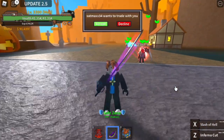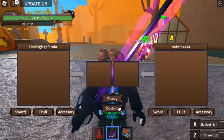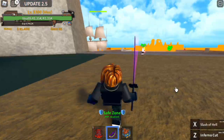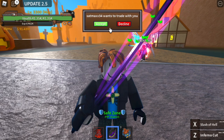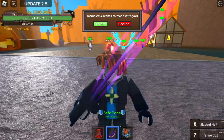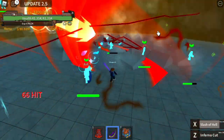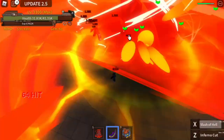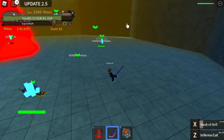If you want to get candies fast, just do Sea Beasts and server hop. There is also an item in the shop where you can summon Sea Beasts, but it costs 275 Robux. So again guys, just do server hop Sea Beasts and you will get lots of candies. I hope that helps — this is Gamer Nom, out.